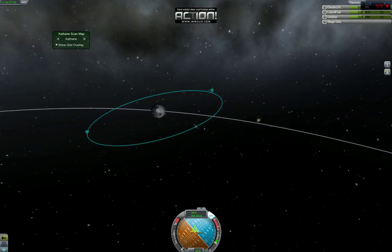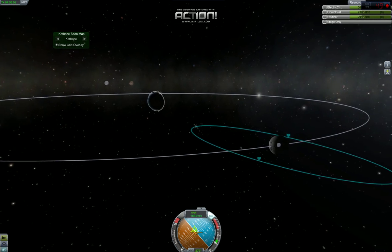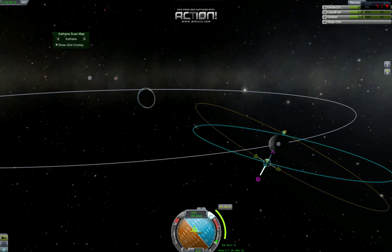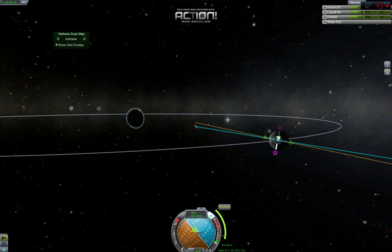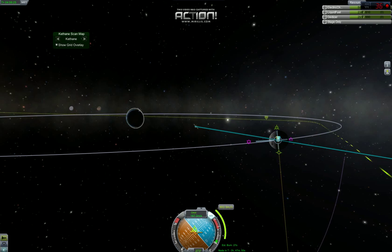What I want to do now is figure out the best orbit. For a satellite of this nature I like a circumpolar orbit. I'm going to add a maneuver and try rotating. We're in a fairly planar orbit, but we want to basically flip that right on its end.